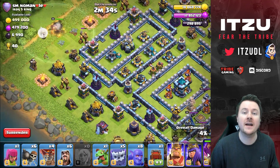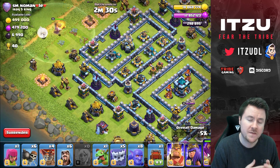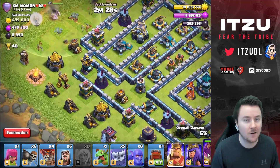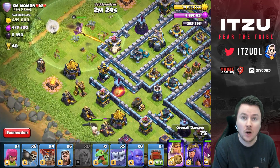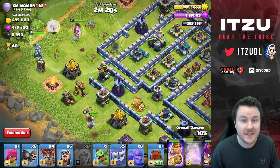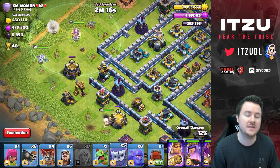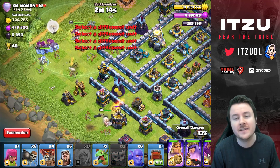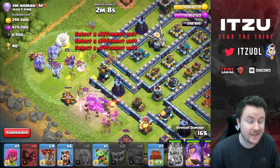You can send the blimp in behind your Yeti smash, and since you're using healers, all of the black mines are already taken out for the blimp, which means the blimp will reach the town hall 100%. The broken thing right now is that the Yeti blimp is taking out the town hall without needing a rage — this makes Yeti way too strong.